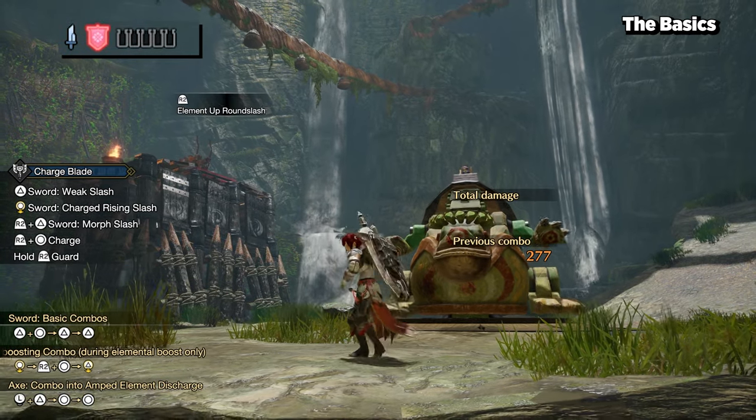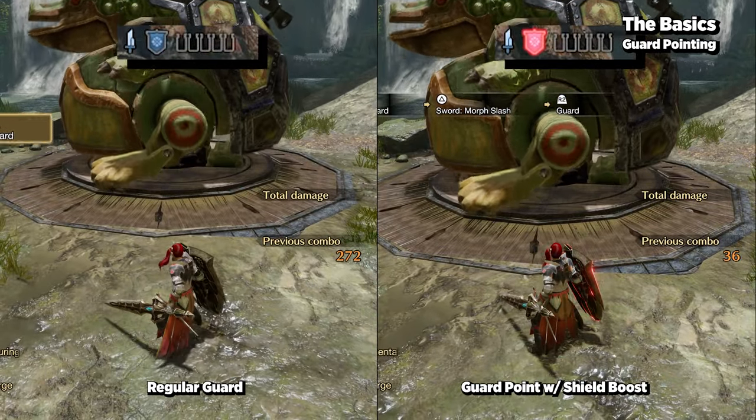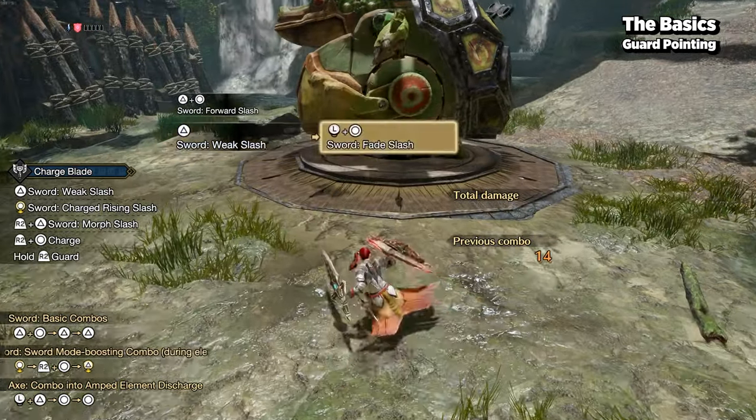Another important mechanic of Charge Blade is called guard point, which is different from your regular guard. At the beginning of the axe morph attack and at the end of sword morph attack — round slash or fade slash — there are guard frames built into the animation.